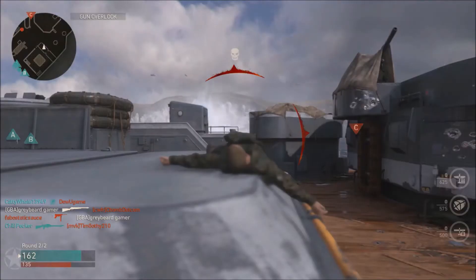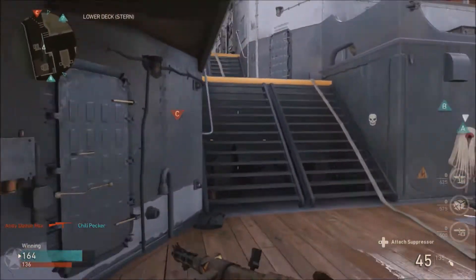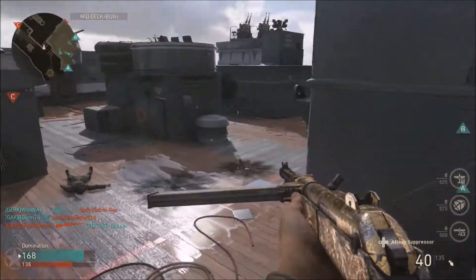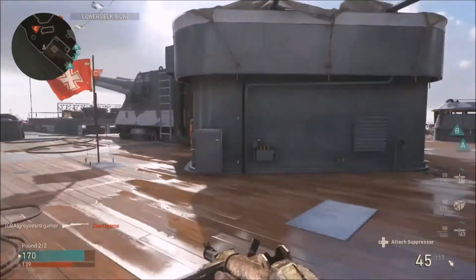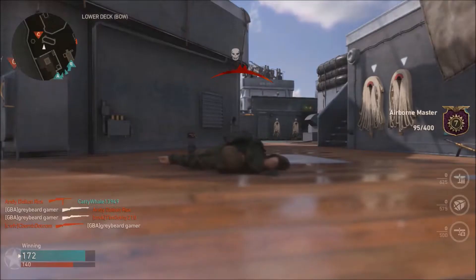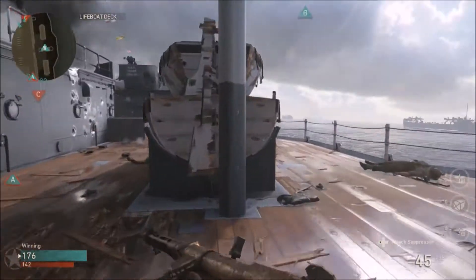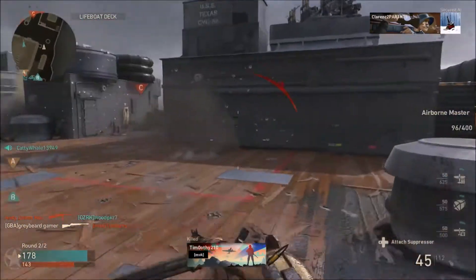If you're struggling with your aim and accuracy, or struggling in one-on-one gunfights and close quarters combat, this is going to be a crutch class for you. It's going to allow you to stay on target easier, help you win gunfights, and improve your accuracy overall because of the low recoil. There's no need for a grip on the Type 100 — a viewer pointed that out and he's absolutely right. This class is an accuracy dream because you can snap onto targets so quickly.